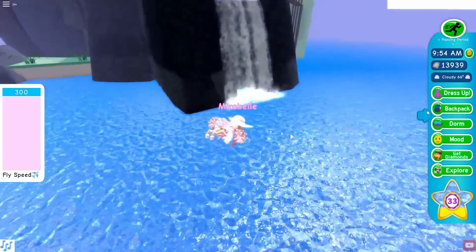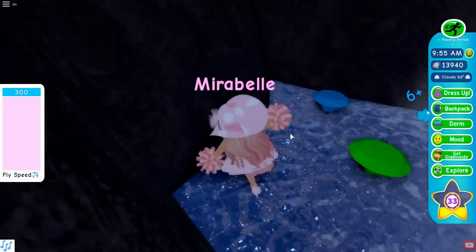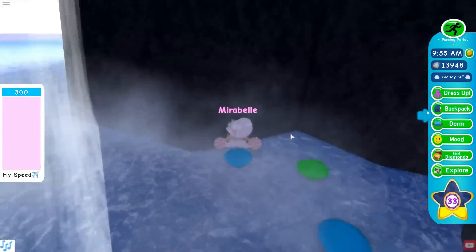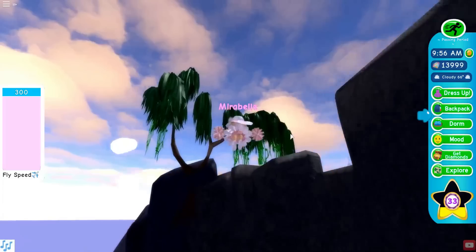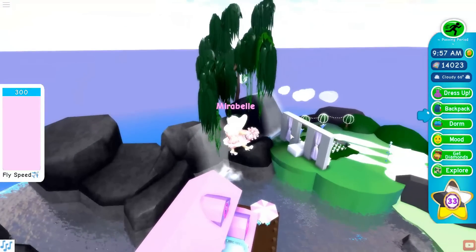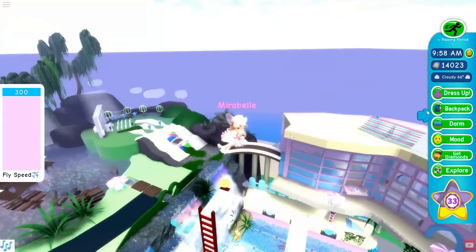After the lighthouse I head to my second location, which is this waterfall right here. The blue ones give me 6 each — or 1 without the game pass — and the green one gives you 60, or 10 if you don't have either of the game passes. That's the second location.